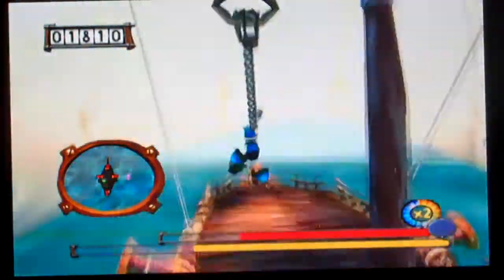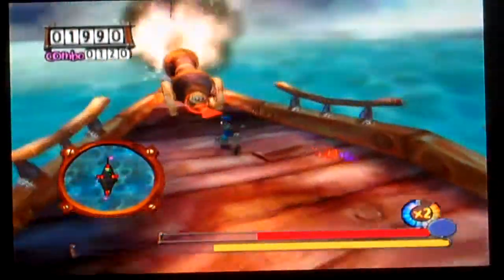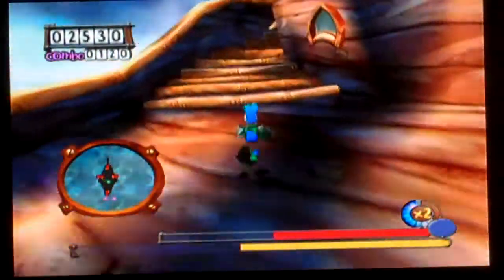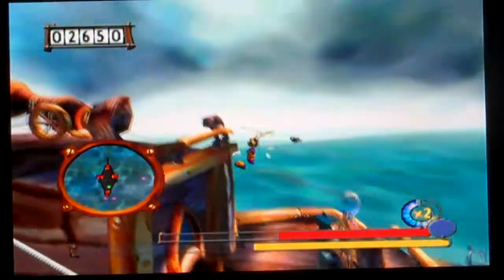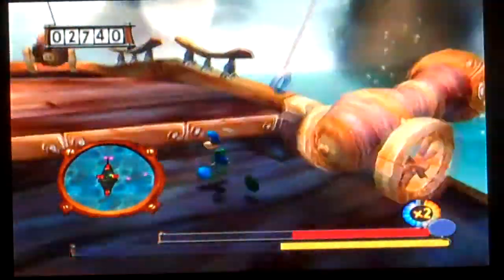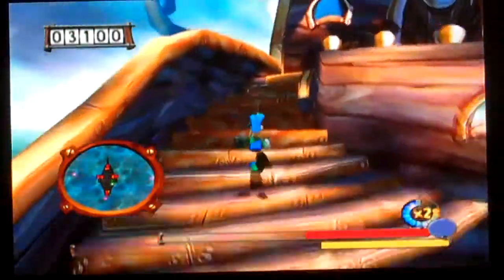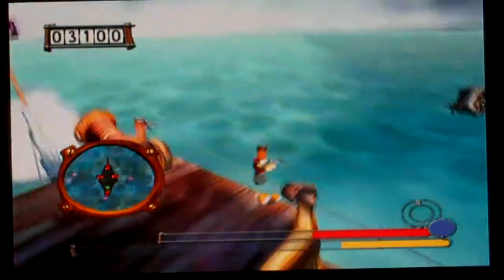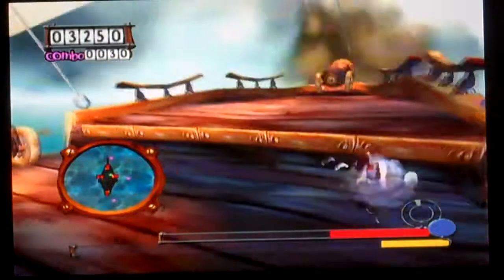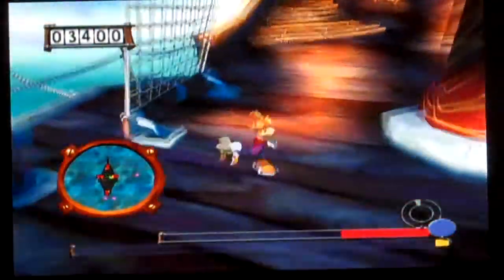Whose boat is this anyway? Ahoy matey! We're pirates. We shall search for that lubber — what the heck is lubber anyway? We got 100 combo — how did we get that much? It's probably cause of these special powers. There's a glitch you can do with the helicopter here — when it's the end of this level, you can get the helicopter and glitch the level and make it so you just keep flying for infinity. It's kinda funny — you can just keep doing it and it never ends.